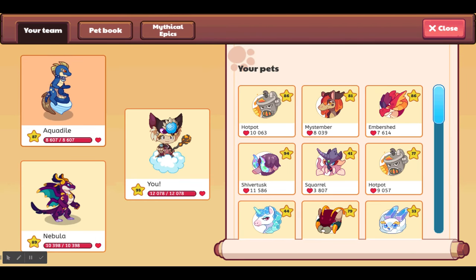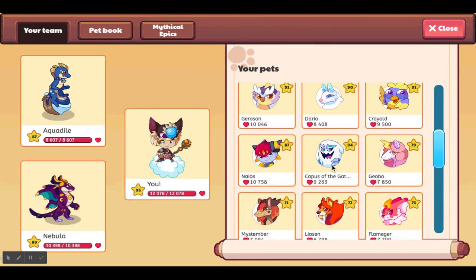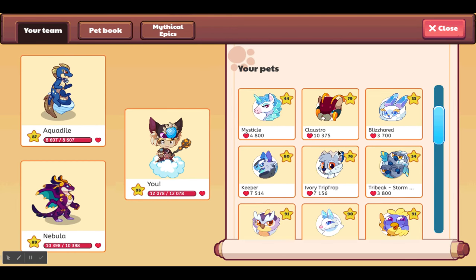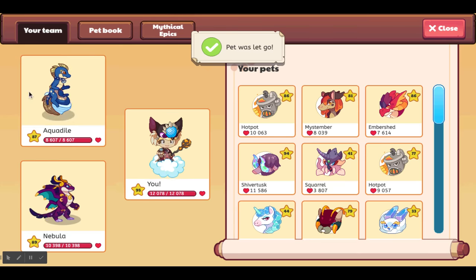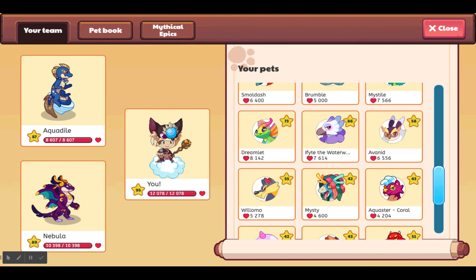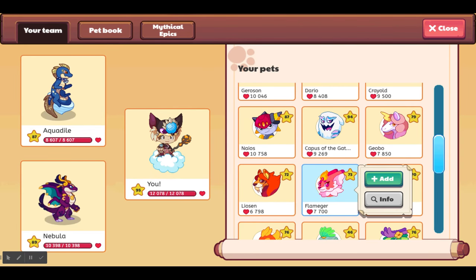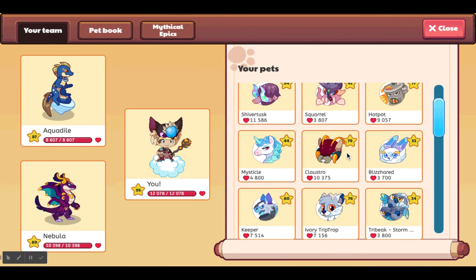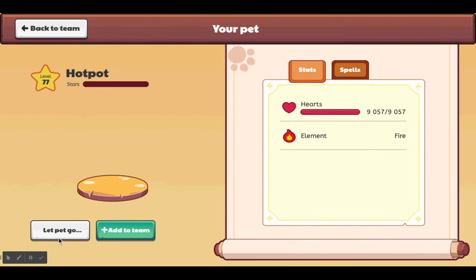Now I'm going to show you all about these pets — the Flanker, the Hot Pot, the My Stumber, and the Embershed. Let my other My Stumber go — boop. My other Hot Pot or Embershed — oh no, I didn't rescue it before. Okay, I have another comment right here.